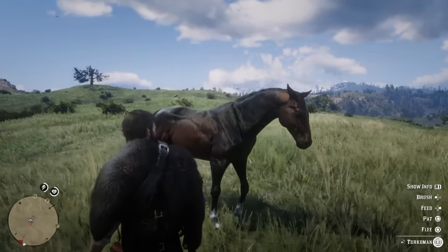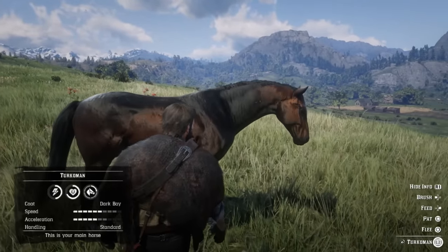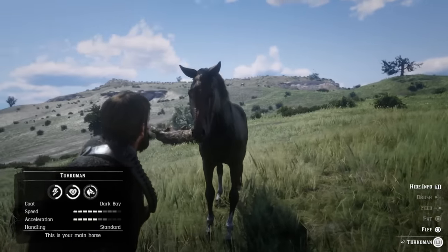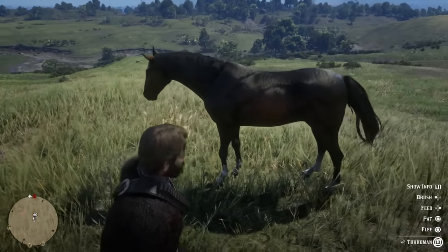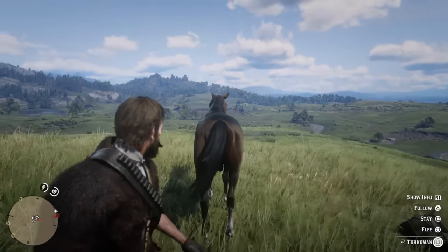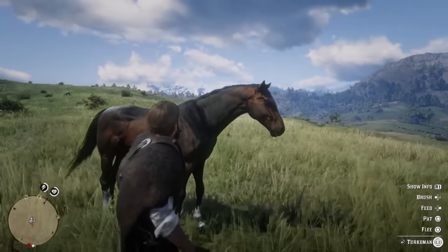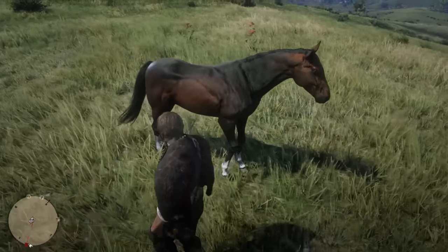The bonus from this horse is that the Turkoman is particularly good at not spooking, which makes it, in my opinion, better than the majority of the Arabians. Solely due to the fact that if you encounter a gunfight, a trap, or any kind of animal in the wild, you're not going to really get bucked off. As long as you calm it pretty much instantly, it's not going to buck you off — and even if you don't calm it, it shouldn't buck you off like the Arabian, which makes it a far better horse.